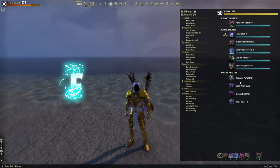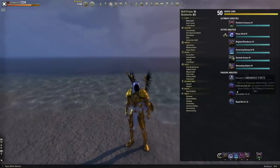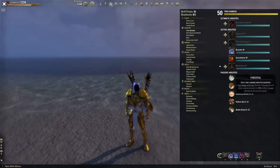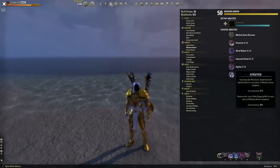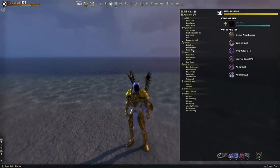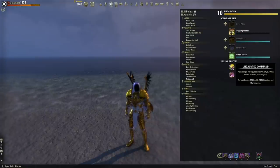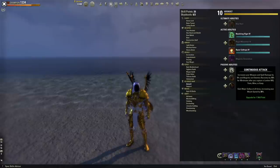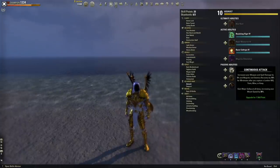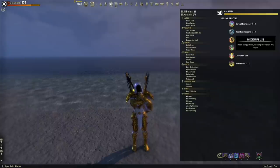For passives, we're going to take all of our class passives since we're using abilities from all three lines. We'll take all the two-handed passives for the front bar, all the bow passives for the back bar, and all medium armor passives since we're wearing seven pieces. We'll take the first four passives in the Fighters Guild, both undaunted guild passives, the first passive in the Assault line for 30% mount speed, all racial passives, and Medicinal Use level 3 in the Alchemy line.